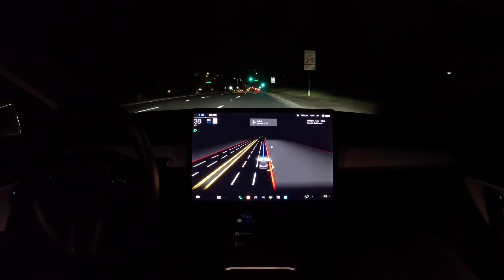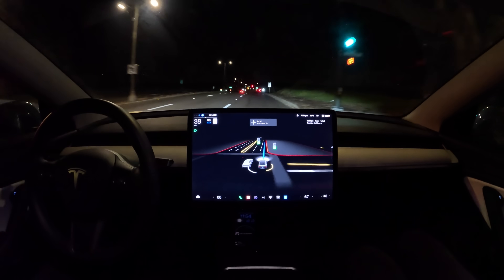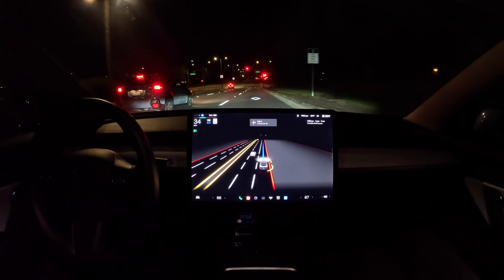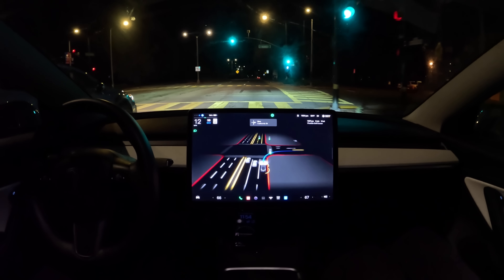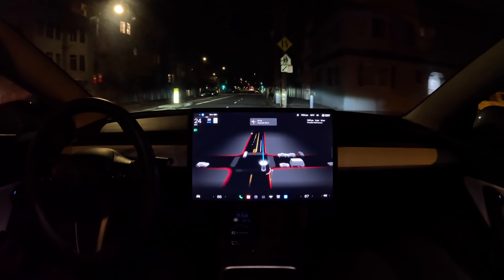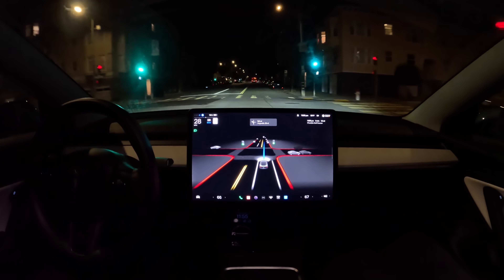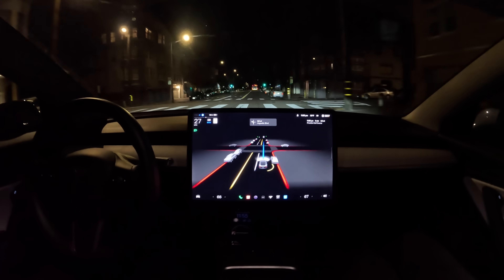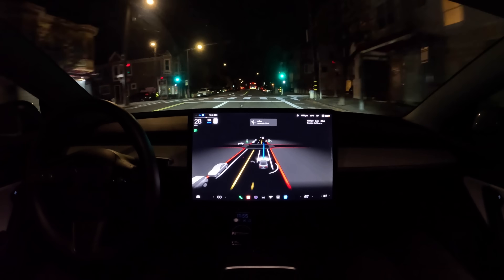I've ridden in Waymo, I've ridden in Cruise — this software is much better in many respects. The number one thing is that you can use it anywhere, whereas the other services are limited to very small areas. When you get in those other cars, you can hear really loud computers in the trunk. Tesla has this FSD computer that's silent, power efficient, and extends the range two to three times what you can get in those other cars. It works on the highway while those others don't. And it's also much faster — it's able to arrive at the destination much faster, doing it with just cameras what everyone else needs a lot of sensors to do.